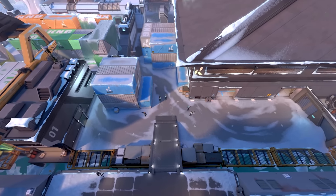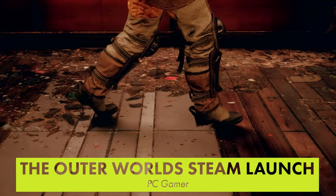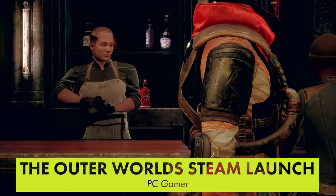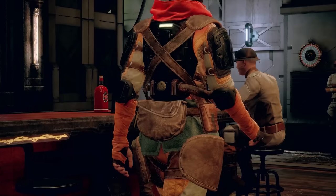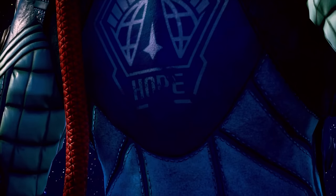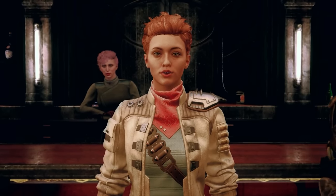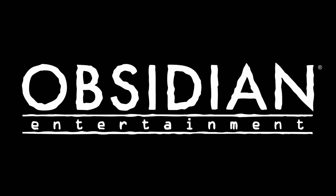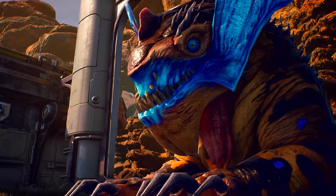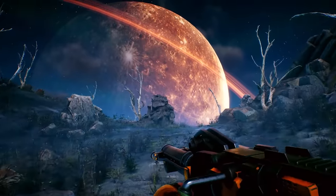In our final story today, sci-fi RPG The Outer Worlds is finally coming to Steam, a year after launching on the Epic Store and consoles. The game is a spiritual successor to Fallout and was made by Obsidian Entertainment, the developers of Fallout: New Vegas. Reviews were pretty glowing at launch and it just got its first DLC expansion last month. The end of the Epic Game Store exclusivity will likely result in a significant bump to sales.